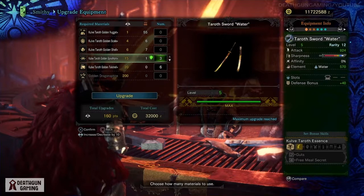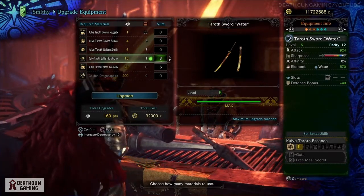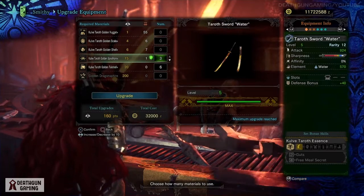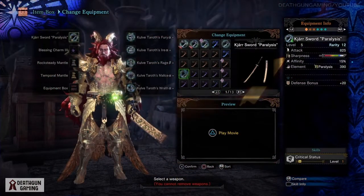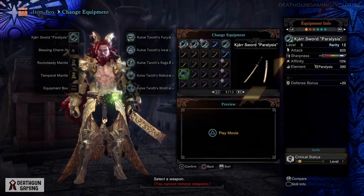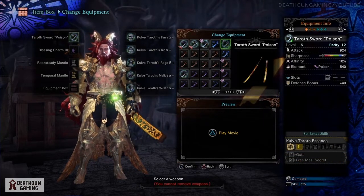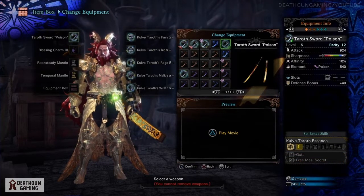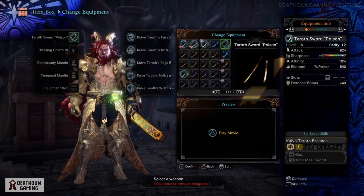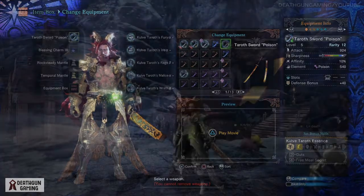So what does this upgrade actually do? Obviously it raises your attack, your rarity level, your elemental damage, and your defense bonuses. But on top of that, it unlocks specific skills — for the Kjarr weapons it's Critical and Elemental Status Boost, and for the regular Taroth weapons you get one point into Kulve Taroth Essence, allowing you to mix and match these weapons in endgame and do incredible amounts of damage.